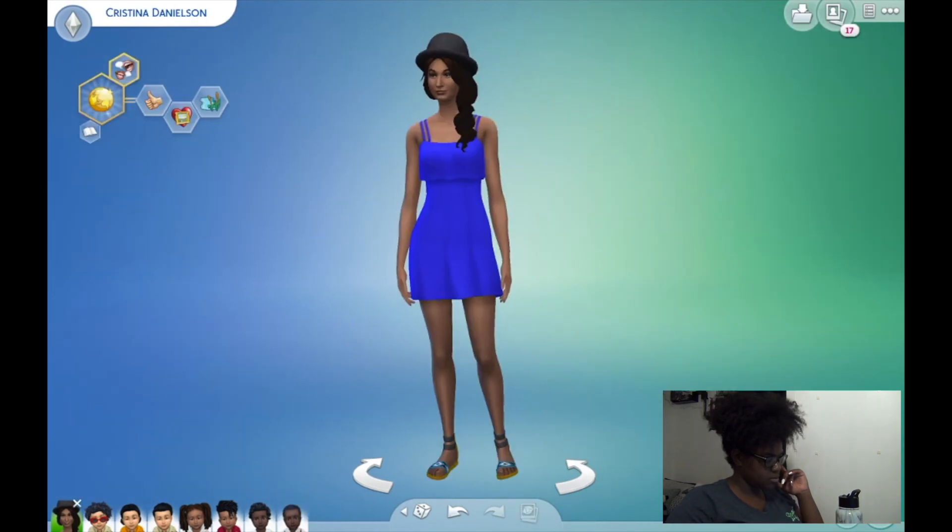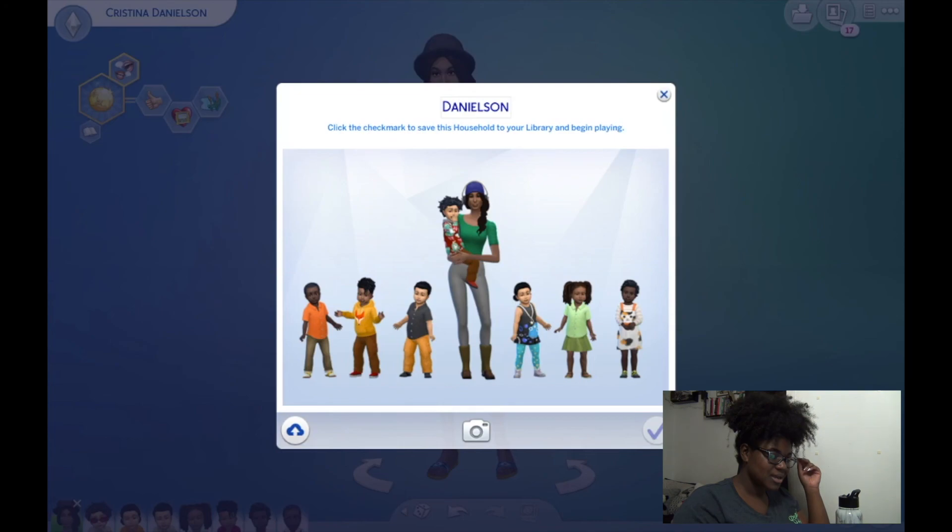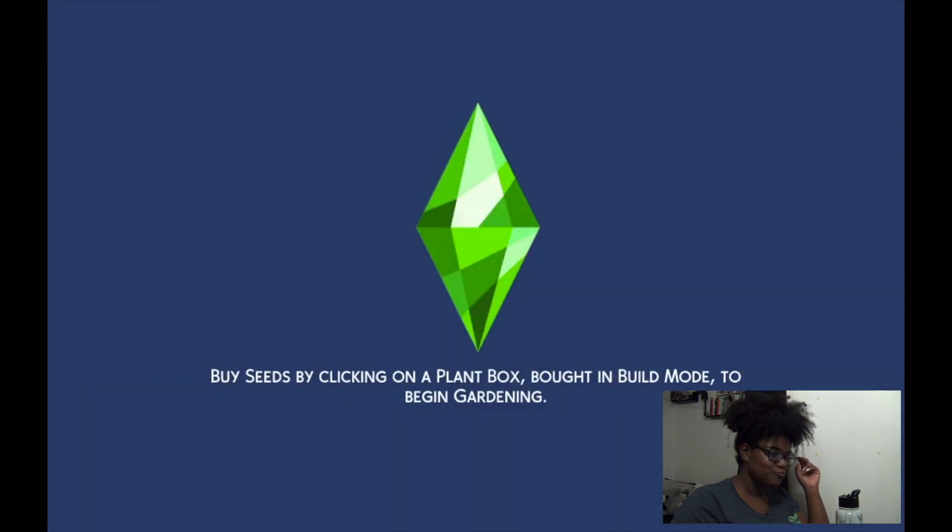Let's make sure we have all relationships good with everybody. This is our Danielson household — look at them, look at all those little children! We're going to press the checkmark button. I should have uploaded them — whatever, they're saved. We'll fix it later.